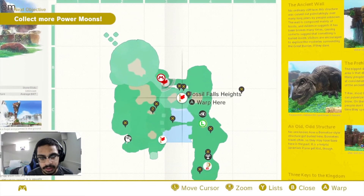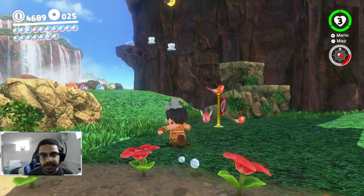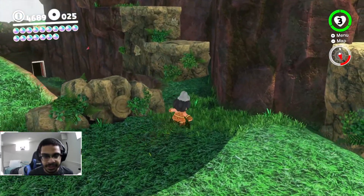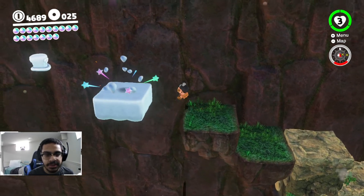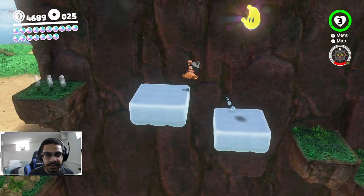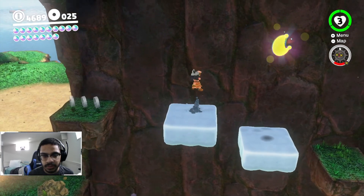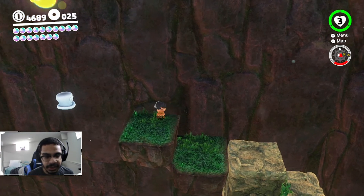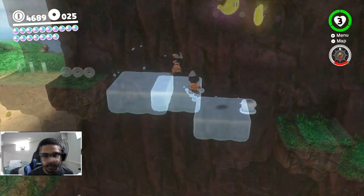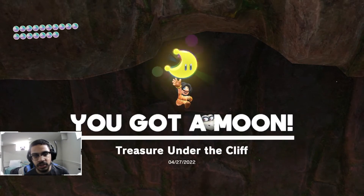There are two right here and one right here. I gotta get on top of these things - like that, nice. Oh, we almost had that. I think I know what I had to do. Yeah, there we go - we got it! 'Treasure Under the Cleft.'